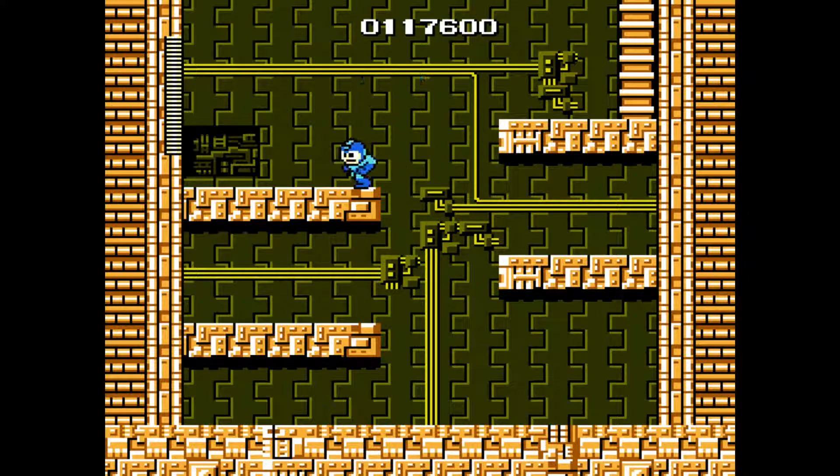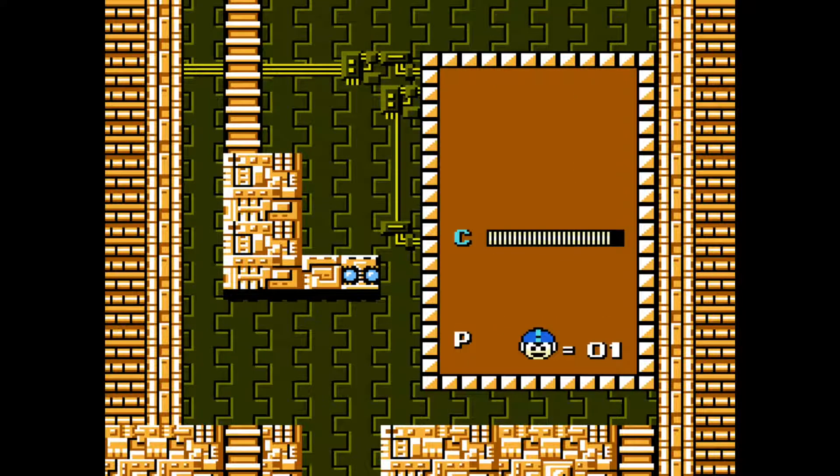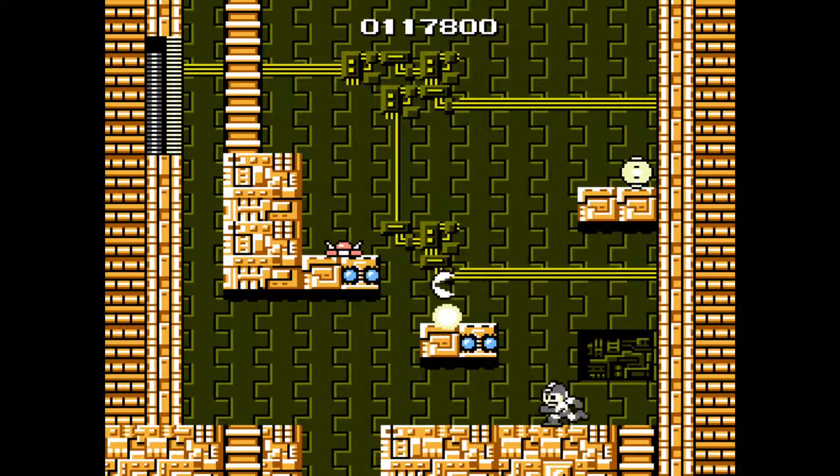I only use the Cutting Blade to take out those enemies, which are known as Spines. They're really annoying enemies — if you're on the same platform as them, they'll move really fast to try to hit you. You can see that mechanic being even more annoying when you go to Ice Man's stage, which is actually the stage we'll do after this.